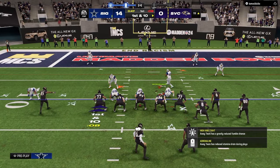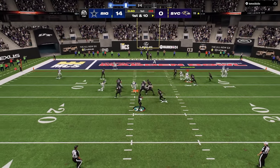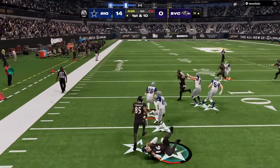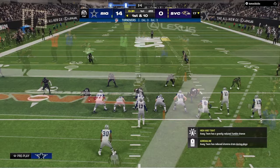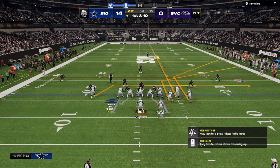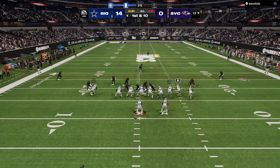For example, earlier in the year you were only able to have a slot apprentice, maybe a tight end apprentice, maybe a backfield apprentice — and so it would limit the type of route combos you could put on the field. My opponent is running the Colts playbook, and you'd want to defend that a little differently than, say, the West Coast bunch playbook. Having good playbook awareness is really valuable.